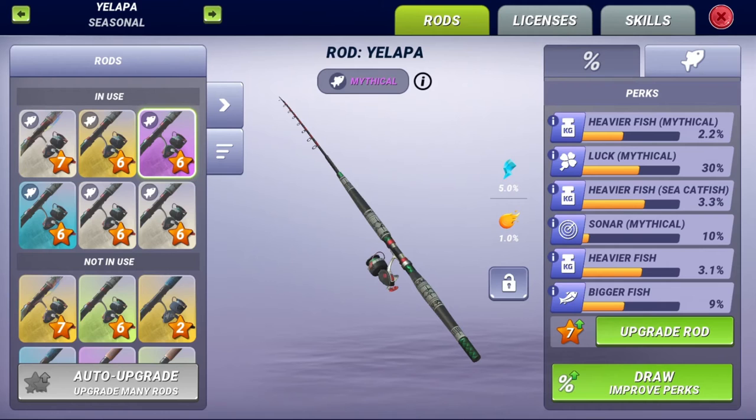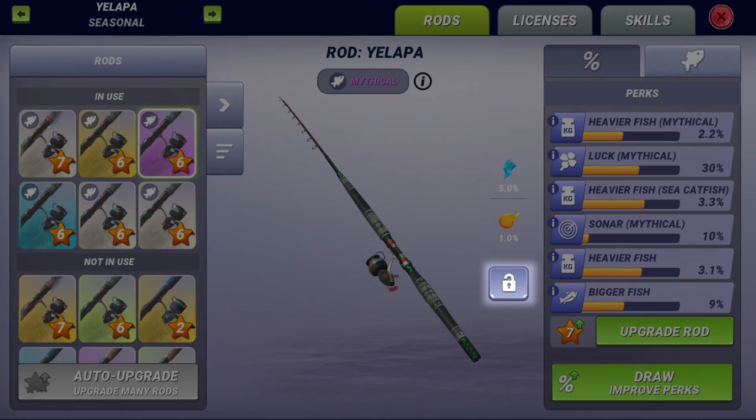Lastly, you can now lock your rods with a lock button. If you do so, you won't be able to use this rod as fuel for upgrades, so you won't lose the rod by accident.